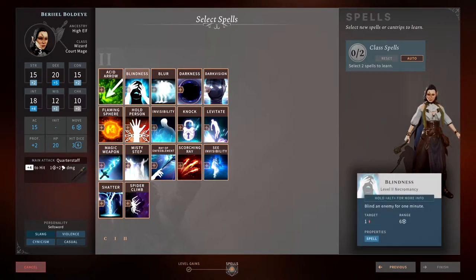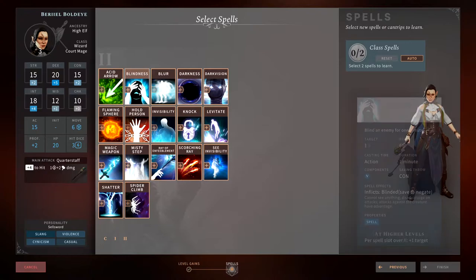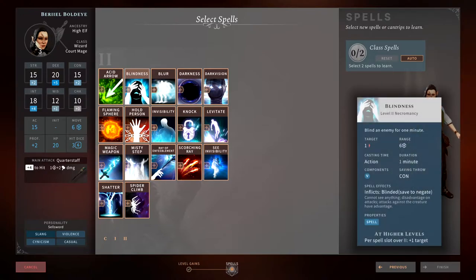Blindness requires a constitution save. If the target fails, they are blinded for one minute — all their attacks have disadvantage and all your attacks against them have advantage. If you upcast it, you can affect multiple targets. That said, I think there are cheaper ways to get advantage and disadvantage, so this would be a waste of a spell slot. I wouldn't recommend picking it up.